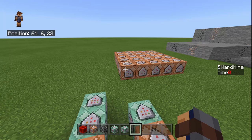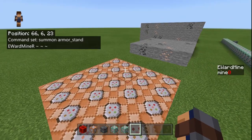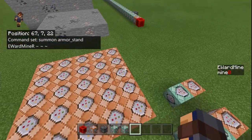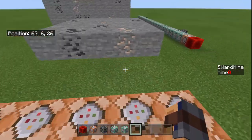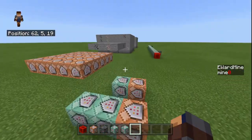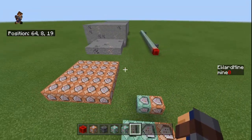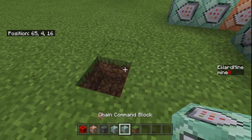The reason you summon the armor stands is so that if you have five different mines, you're not going to have 125 armor stands just sitting there doing nothing. What it does is whenever the mines start to activate, the armor stands will only be up and running when the mines are randomizing. In turn, this reduces lag on a server, which you don't want on a server.